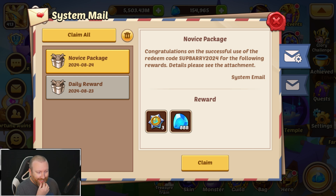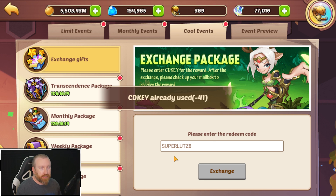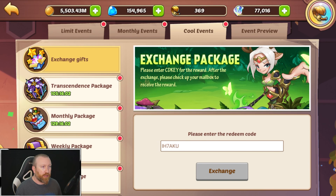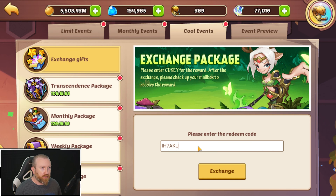There are a couple more I think that are going on. The discord one is actually no longer valid, but there is one other code that is actually still valid right now and it should be superlutz8, which I did already claim right here. This is the monthly one — this is going to be five cores of transcendence, 10 heroic trolls, and 1000 gems. I don't think any of the other ones are actually still valid, but we can double check real quick. I'm pretty sure all the rest of them are just old at this point.